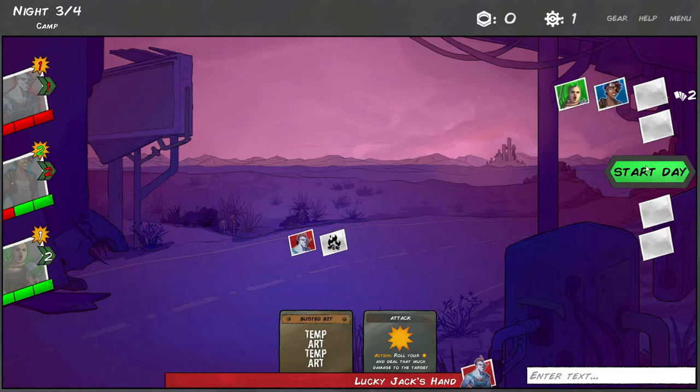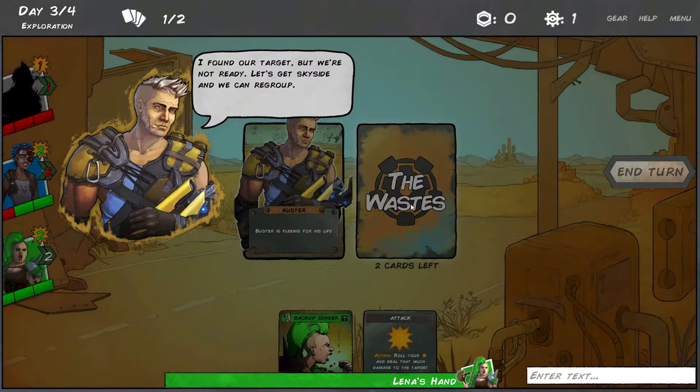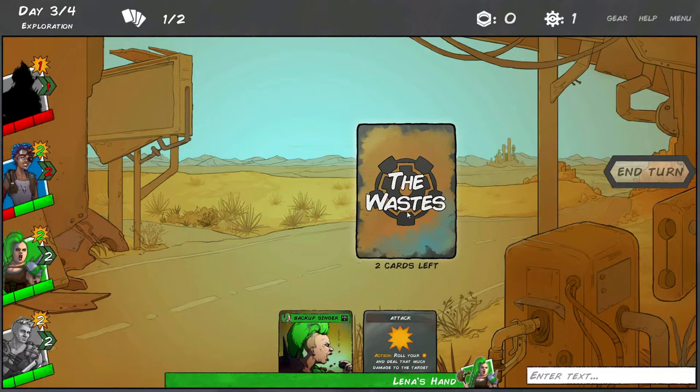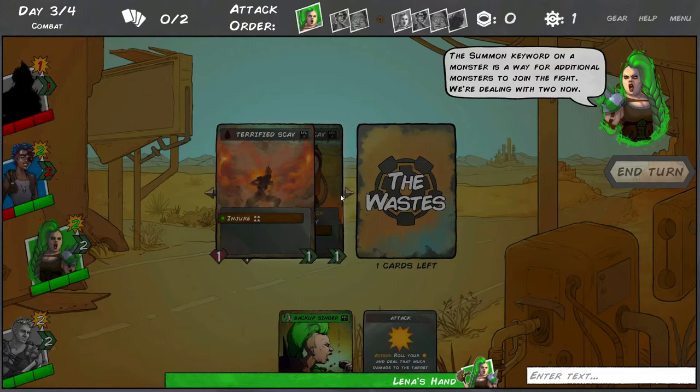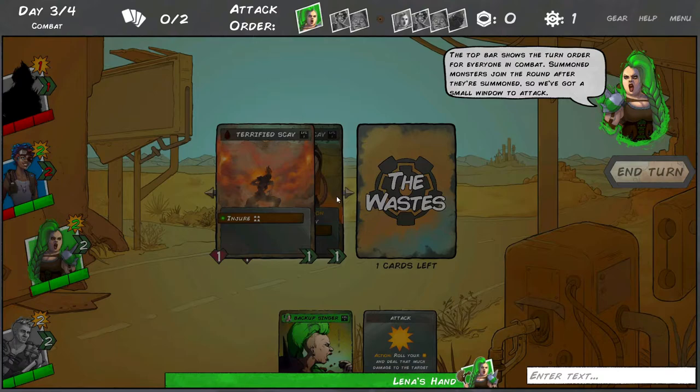Buster has been found but he says he's not ready. The 'summon' keyword on a monster is a way for additional monsters to join the fight - we're dealing with two scavs now. The top bar shows the turn order for everyone in combat. Summoned monsters join the round after they're summoned, so we have a small window to attack. Use the arrows left and right of the scavs to cycle through targets.